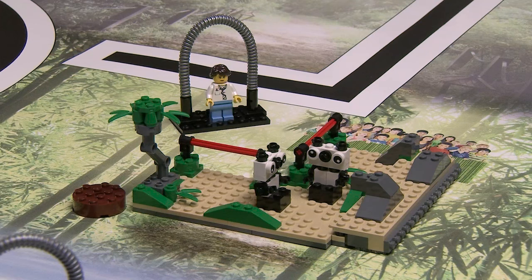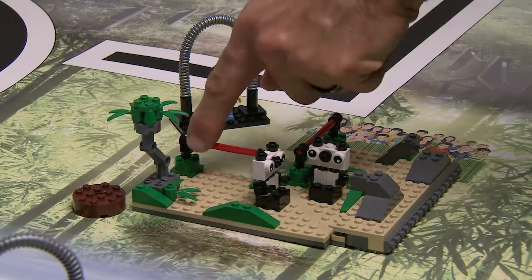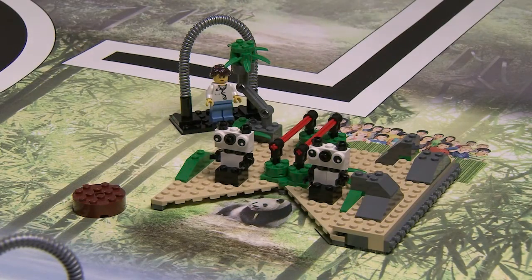Panda Release: The model starts closed counterclockwise. It's the robot's job to close it clockwise instead, which shows a panda on the mat going back into the wild.